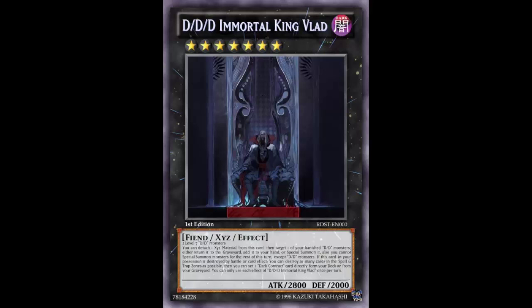This is DDD Immortal King Vlad. It's a Dark Rank 7 XYZ Fiend Effect monster with 2900 ATK and 2000 DEF — really good stats. It's made with two Level 7 DD monsters, and since it says DD, it also encompasses DDD monsters, so no worries there.